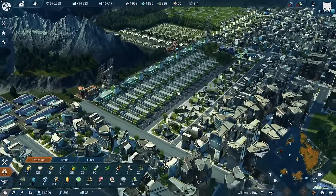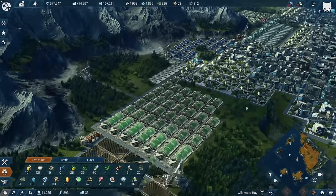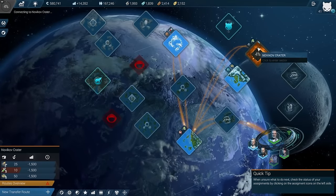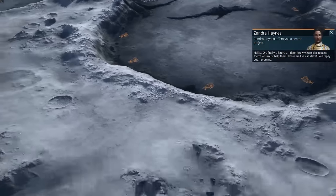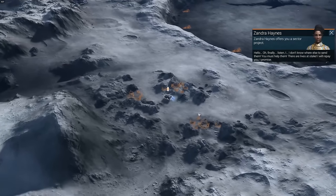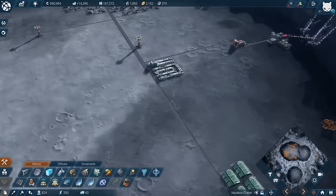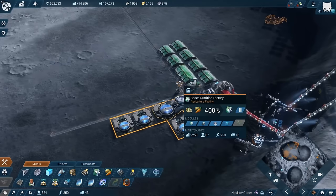That was a huge amount of work - the luxury food alone was just insane. For intelliware we need another 109 to reach it. Bio enhancers, sustenance packs - I haven't seen that before, that is the mod doing its job. Sustenance packs are not that expensive, we can go ahead. Finally we're getting the introduction of our sector project - there are lives at stake, I will repay you, I promise. The sector project is for the workforce crisis we might face.